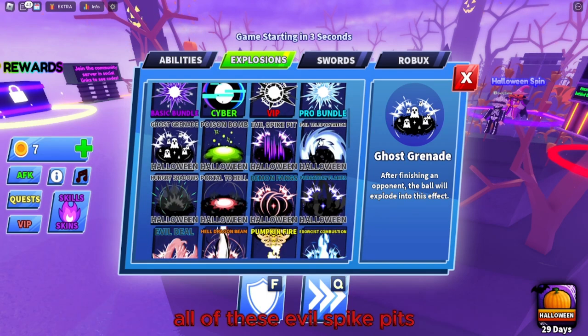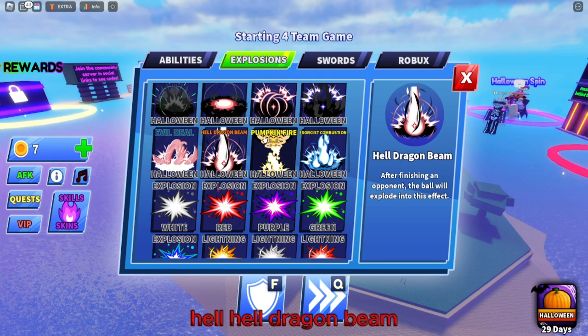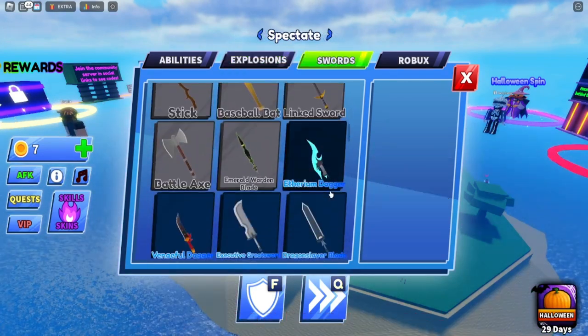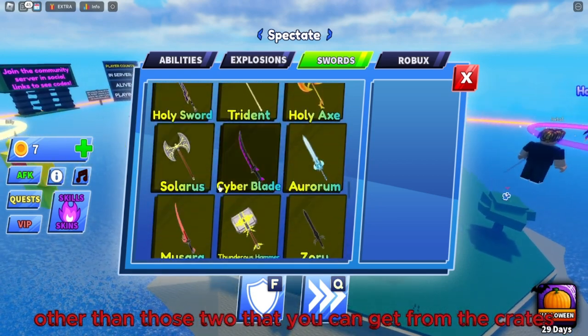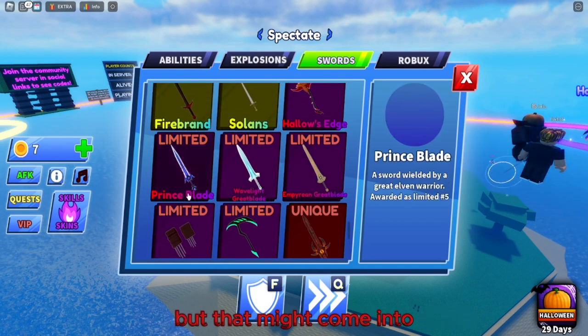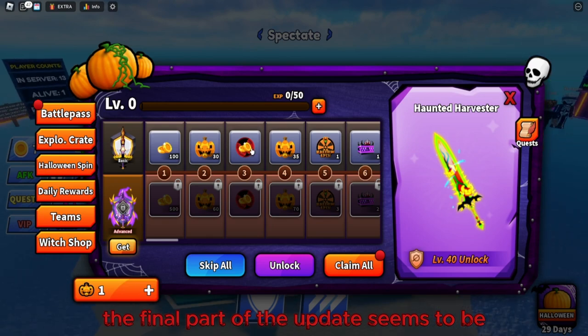For explosions, you can get Runic Blast, Arc, Arctic Blast — one from the Pro Bundle — and Halloween ones like Evil Spike Pits and Hell, which looks super cool. There's also Hall Dragon Beam and Pumpkin Fire. As for swords, there don't seem to be any new ones other than the two you can get from the crates.